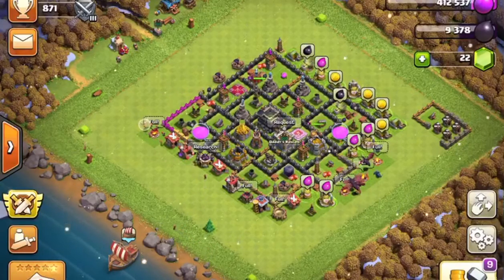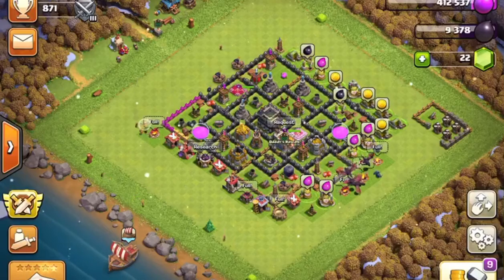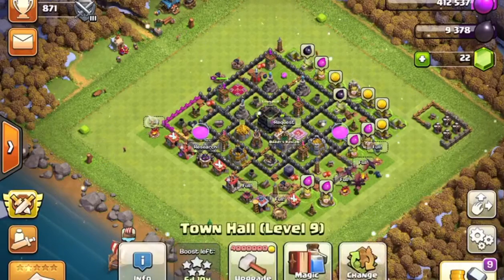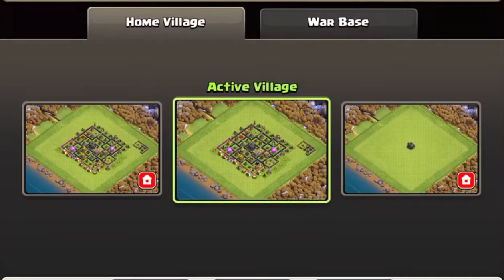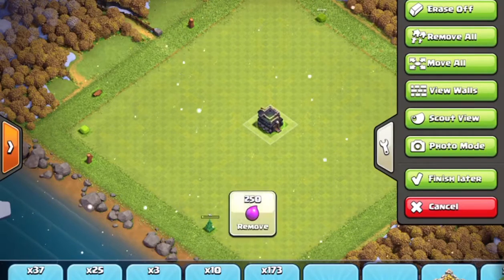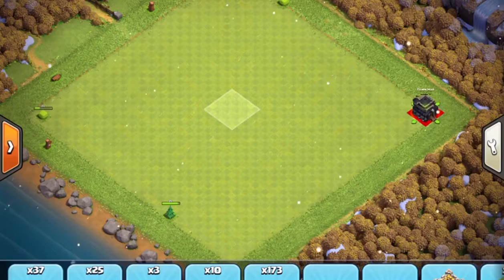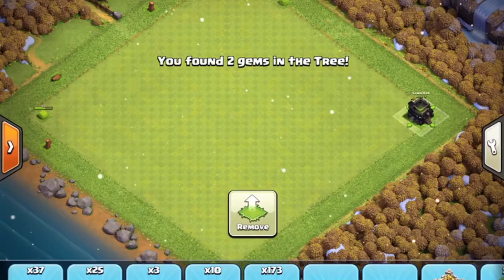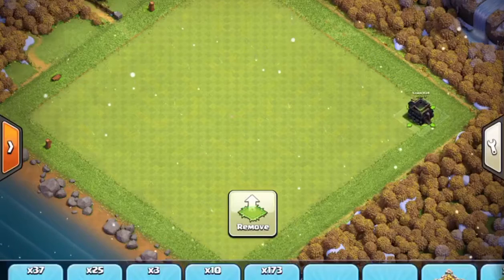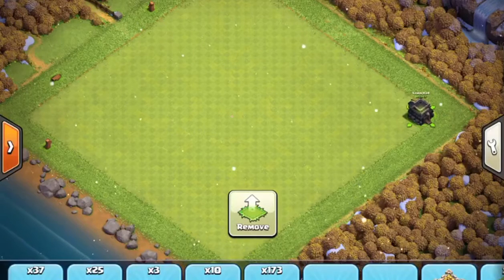Number two: farming bases. If you are above Town Hall 10 — I'm not, but I still have one — you should make a farming base. A farming base is not really to protect you, it's just to farm. You put everything outside the walls except what you want to protect, and keep everything else inside. You want attackers to just get the Town Hall and leave so you can level it up. It's called a farming base.